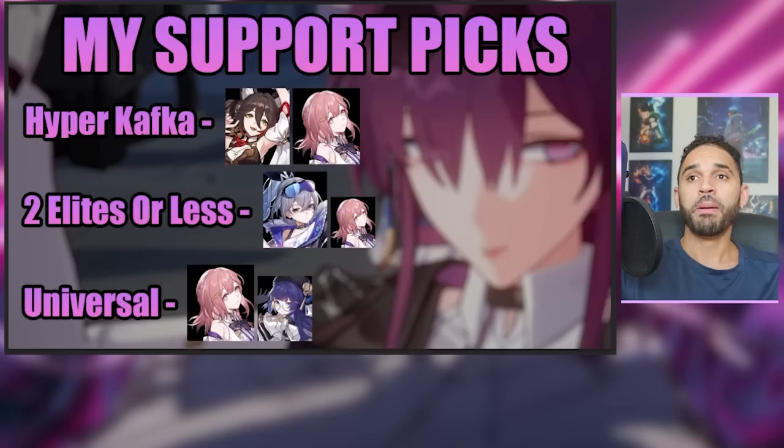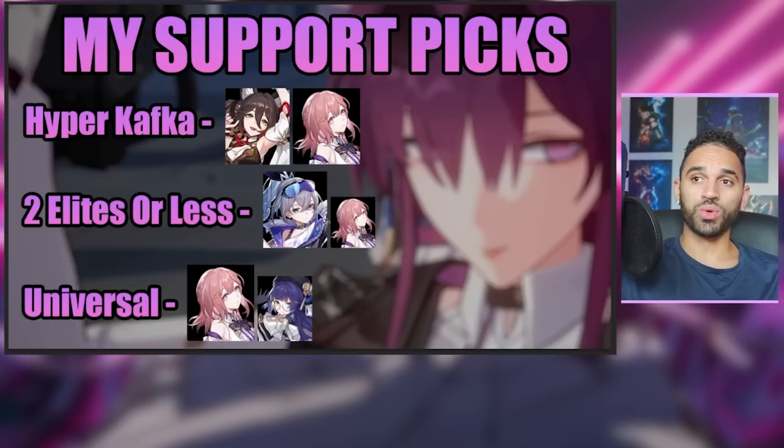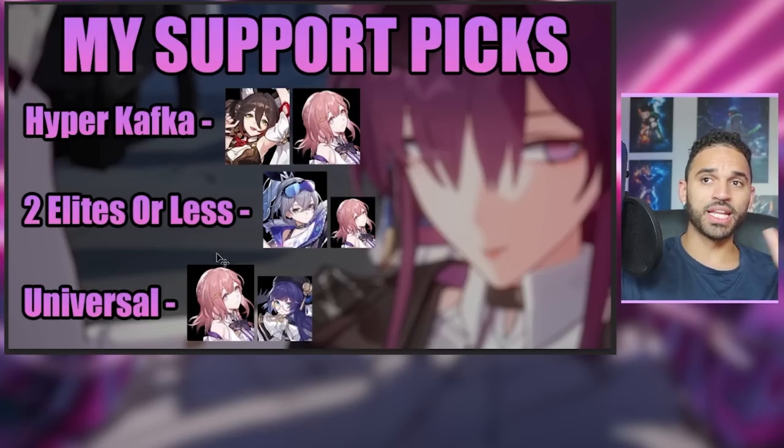Moving on to best supports: my support picks for Hyper Kafka are Ting Yun and Asta. If you're going up against two elites or less — which is most of the Memory of Chaos upper floors — nobody is better than Silver Wolf. But for two or more elites, Asta is going to be good. The consistent factor in all of these compositions is Asta; she is a tremendous support for dot compositions. Silver Wolf is much more valuable in single-target scenarios, while Pella's uptime on her defensive buff is not going to be as good as Asta's uptime, and Asta also gives that speed boost.